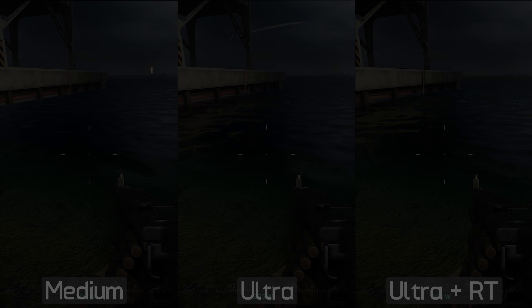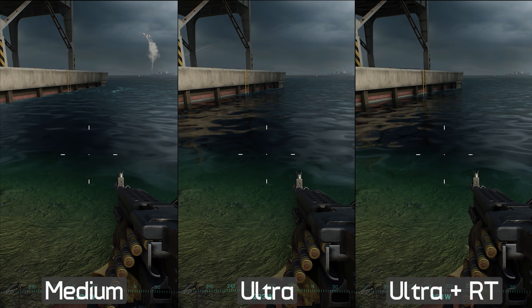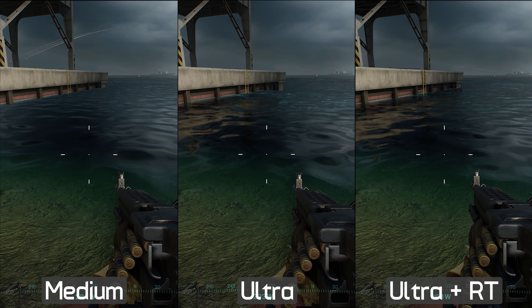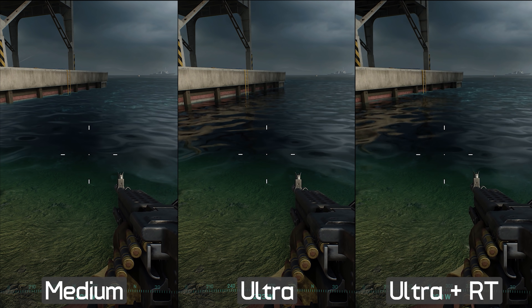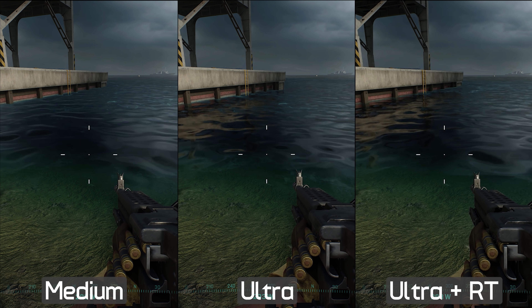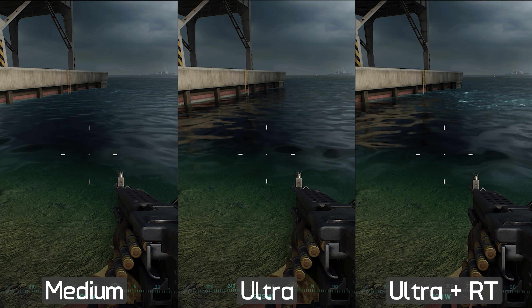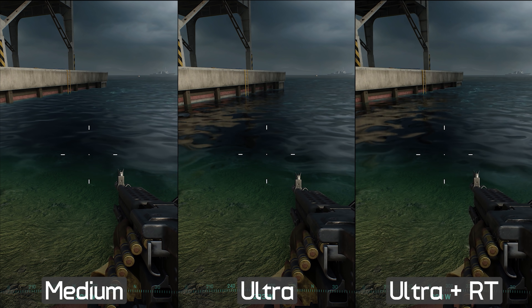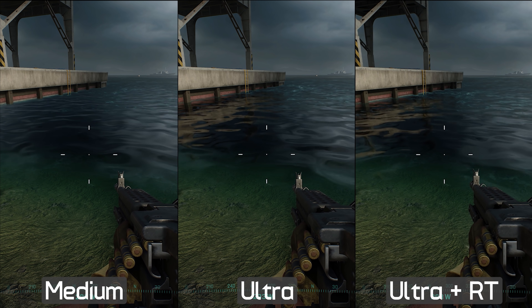Now that we've seen how AMD and NVIDIA GPUs perform in Battlefield 2042, let's look at how much difference the quality settings actually make visually. The quality difference between medium and ultra is quite substantial, though the differences won't always jump out at you. Essentially everything is improved — you get better textures, lighting, post-processing, vegetation, and so on with the ultra preset. Depending on the scenario, the differences really do stand out and, in my opinion, justify the 20 to 30% decrease in performance. The ray traced ambient occlusion also has quite a significant impact on visuals, though not always for the best.